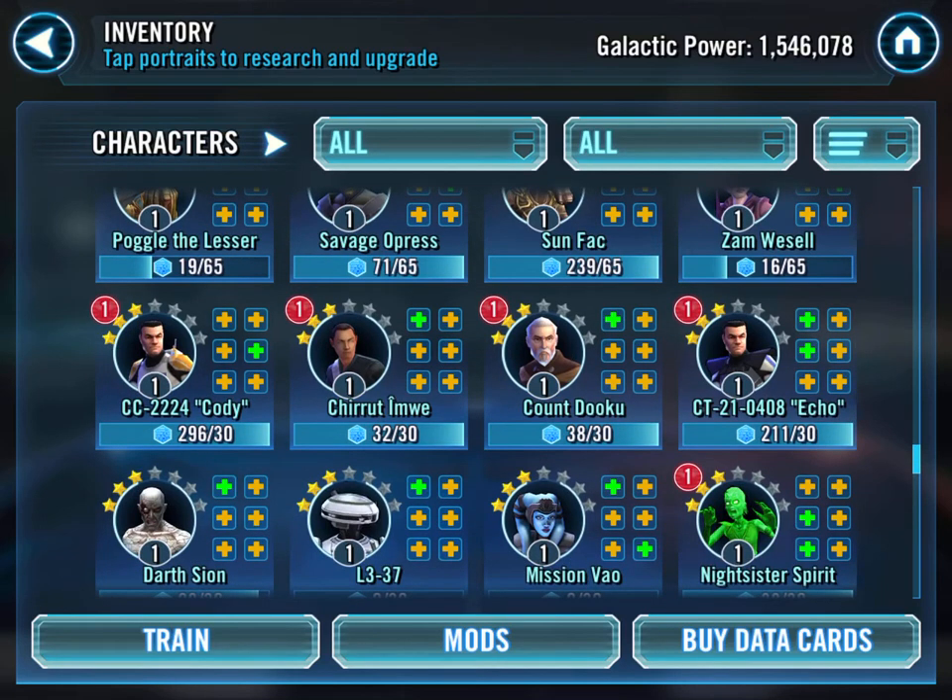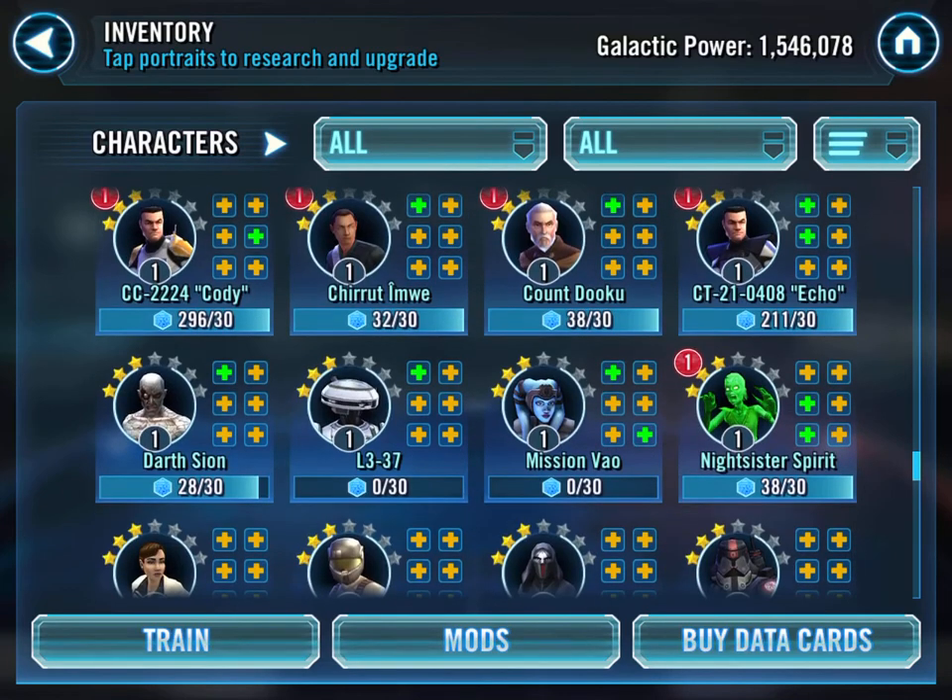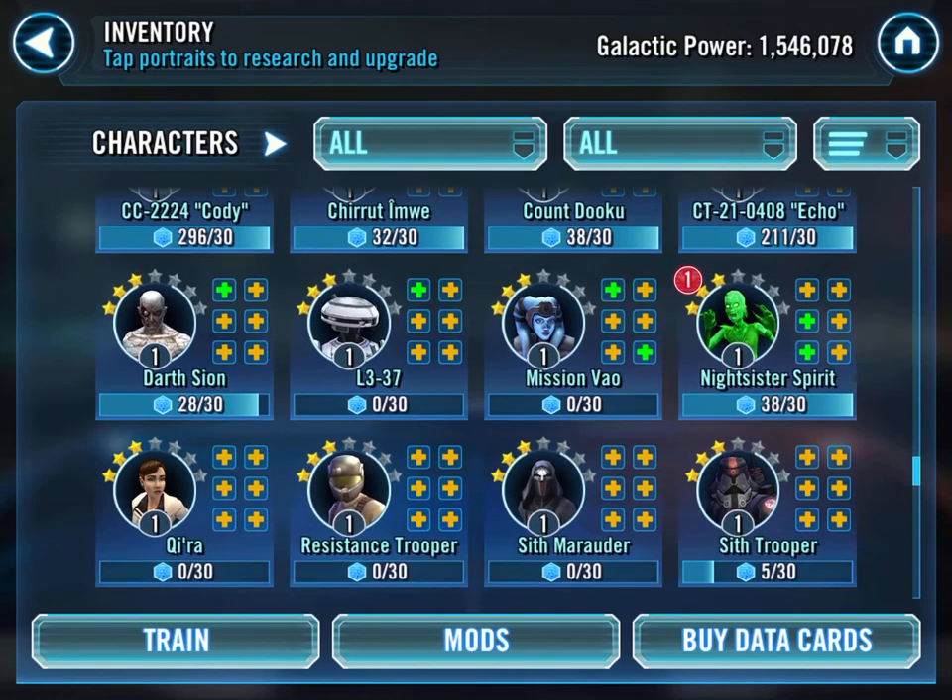First Order Officer is 7-star, or will be, as is Stormtrooper and IG-86. Working on my Geonosians as well - I've got a 4-star Soldier. Grievous is up to 5-star. Geonosian Spy will be up to 5-star when I get the credits - everything's credits. Logray is even 5-star. Newt's 7-star. I've farmed as many shards as possible for the clones.